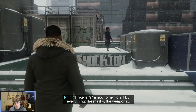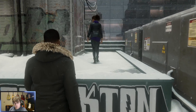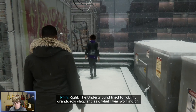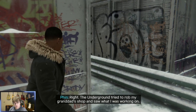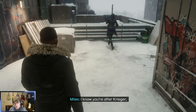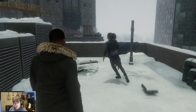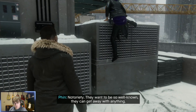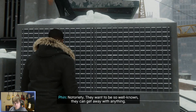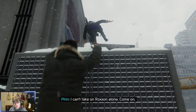'Tinkerer is a nod to my role — I built everything. The masks, the weapons... programmable matter. The underground tried to rob my granddad's shop and saw what I was working on. We made a deal. I know you're after Krieger. But what do they get out of it? Besides guns.' 'Notoriety. They want to be so well-known they can get away with anything.' 'And you're good with that?' 'I can't take on Roxanne alone.'